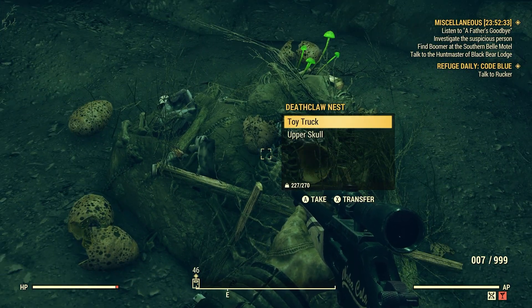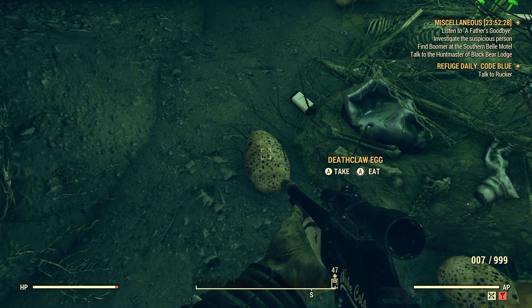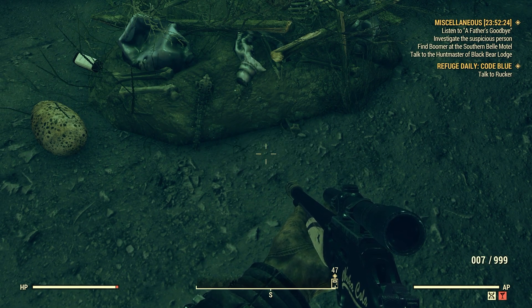So keep an eye out. When you find these nests, you'll find cracked Deathclaw eggs and then regular Deathclaw eggs. Let's pick up this cracked Deathclaw egg just to show you — it didn't count.